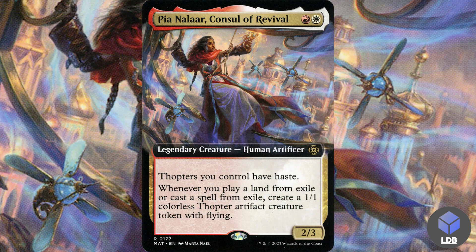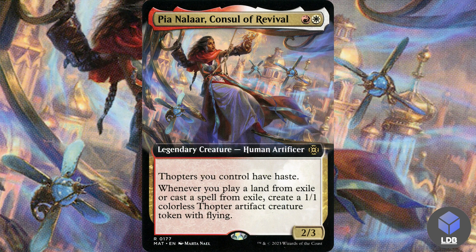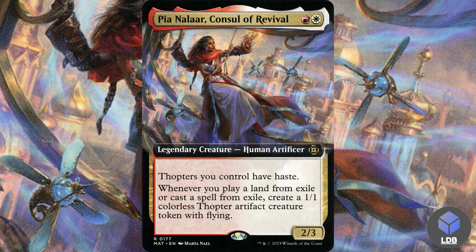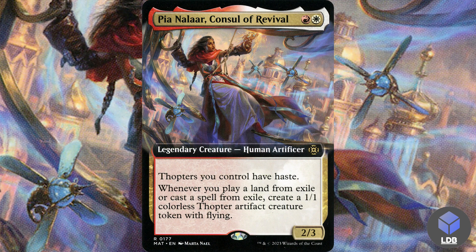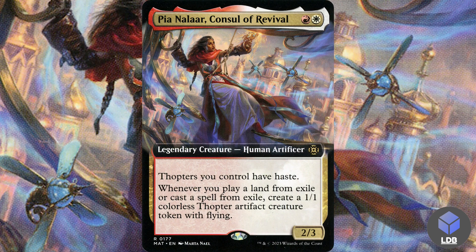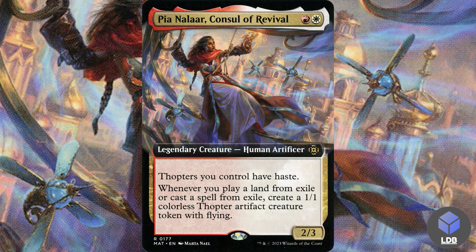It's pretty obvious what we're doing here — everything is right there on the commander. You're going to be casting stuff from exile and getting thopters off of it. So we have some exile synergies and some artifact creature synergies to go over. The first thing you're going to need to do is exile cards from your library to get those thopters, so we have some standout cards here.